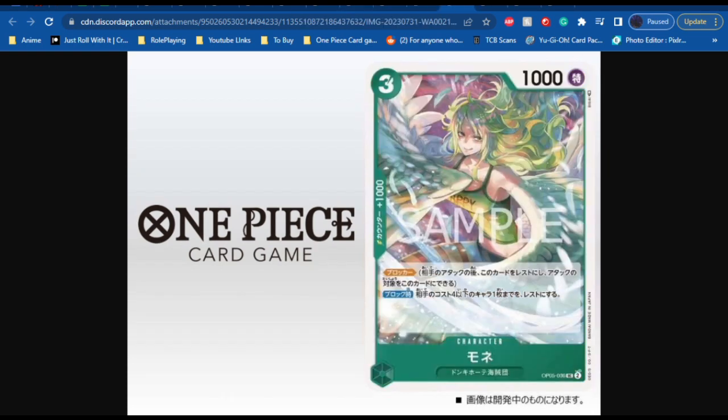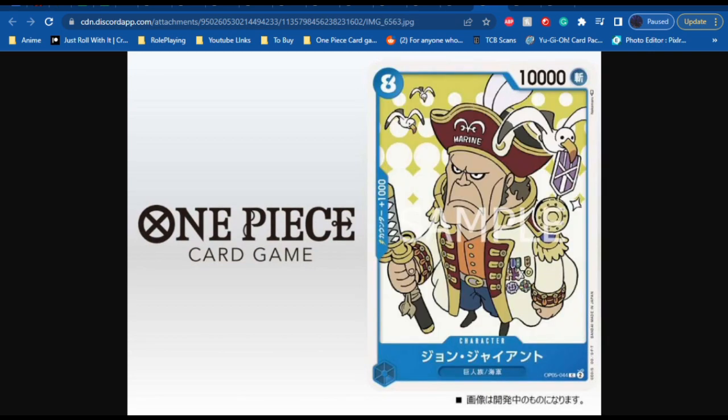Next up we have Monet, a green character with the cost of 3, power of 1,000, and it is a blocker. On block, rest up to 1 of your opponent's characters with the cost of 4 or less, which is very, very powerful. Next up we have John Giant, a purple card with the cost of 8, power of 10,000, counter of 1,000, and no effect — just a vanilla card. I think this might be pretty useful and I'm excited to see how it goes.